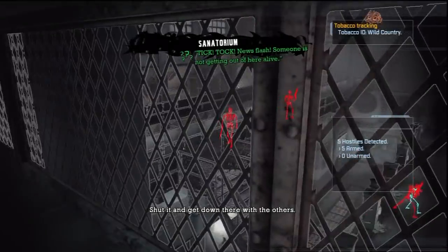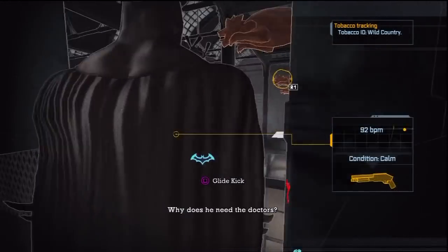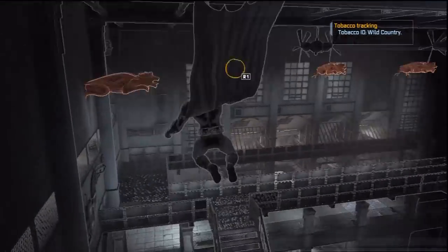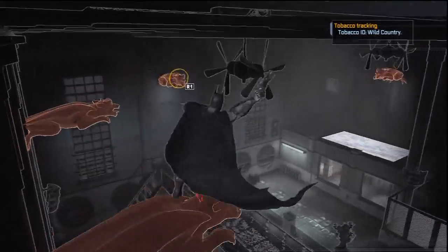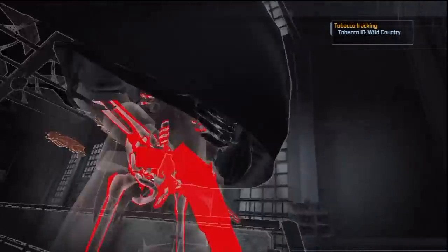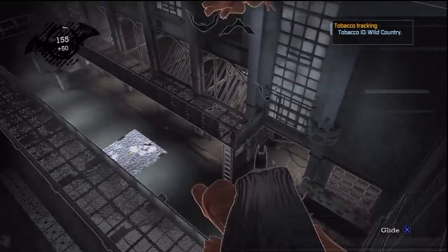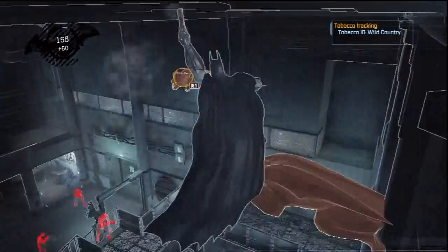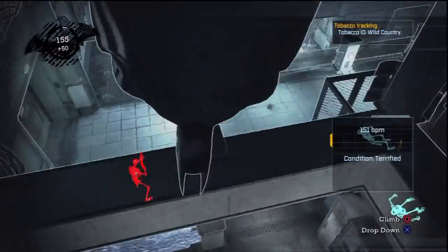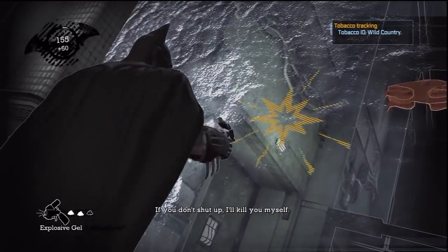Heading down through here and look what we've got — five armed hostiles. This is gonna be a challenge. The first time I played this game I was so frustrated because you oftentimes rush these things. This is not the kind of game where, when you're fighting armed hostiles, you want to rush. You want to do the opposite — take your time, make sure you work things out.